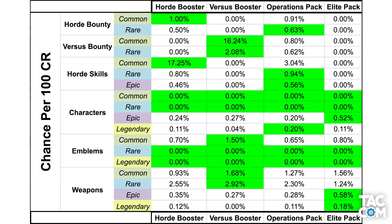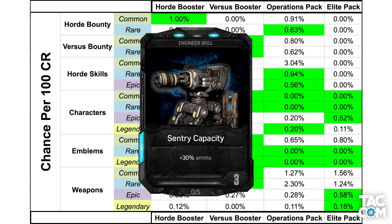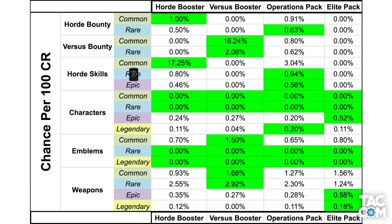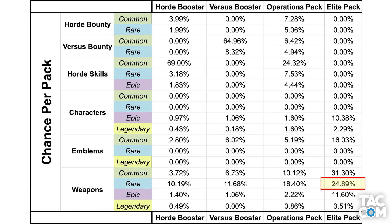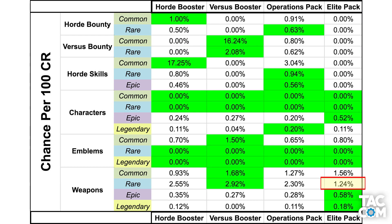But let's go back up to the top section that we skipped — here is where the really important stuff is. This tells you which pack is going to be most efficient to get you a certain item. For each type, the highest chance per pack is highlighted in green. Take the Sentry Capacity Horde skill, for example — this is a rare Horde skill. As clearly shown by this chart, the Operations pack will be the most efficient way to get this card. Here's another example: rare weapons. The Elite pack gives the best chance at a rare weapon, followed by Operations pack, then Versus pack, and lastly the Horde pack. So by this logic the Elite pack would get you a rare weapon the quickest. But wait — the Elite pack costs 2,000, which is way more than any of the other packs. Once you account for credits, you see that the Elite pack is actually the worst pack, and the Versus pack actually becomes the most reliable. It's not just about which pack gets you the item in the fewest number of packs — it's also about the number of credits you spend.